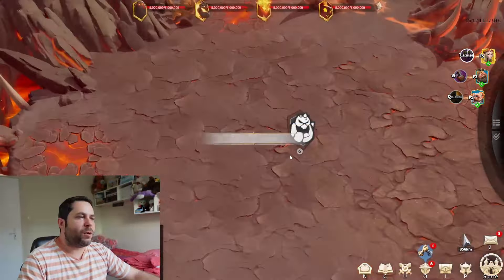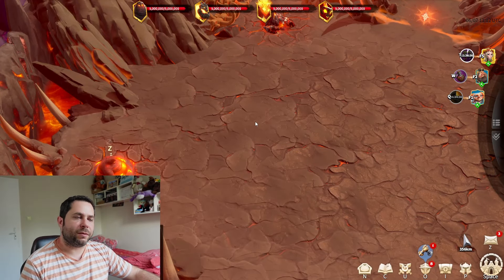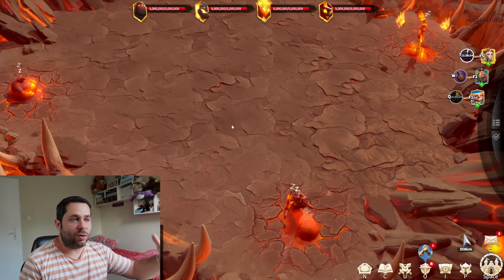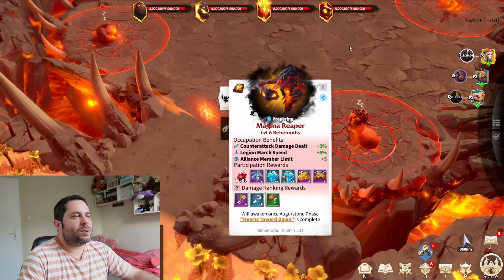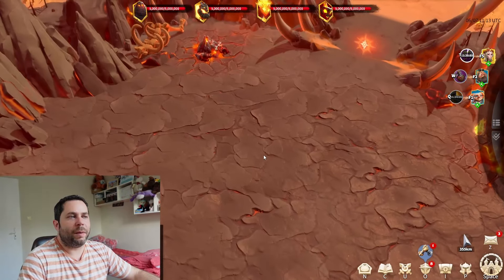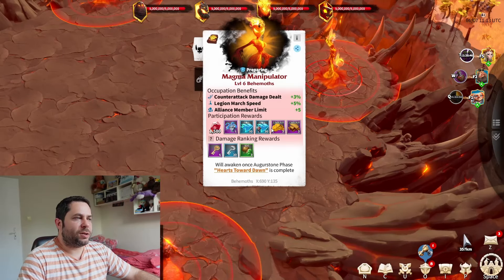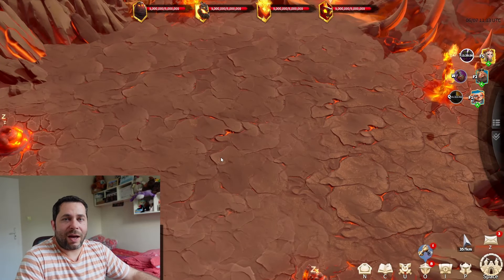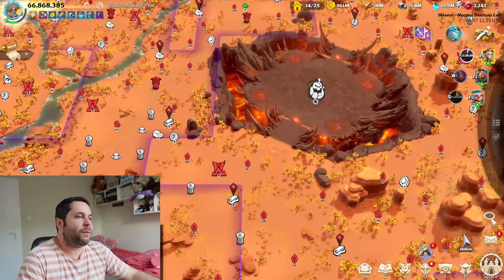The last behemoth is the Magma — probably the easiest after the Bear. You kill them one by one: get to four stacks on one, then move to the next. There's an enrage timer but plenty of time to complete it. The Magma lair has a lot of healing stones, which is a big advantage. You need tanks — about eight tanks — but it's pretty easy and very doable overall.